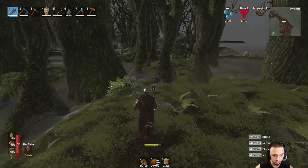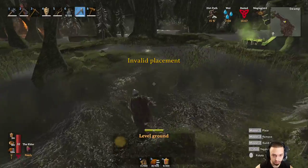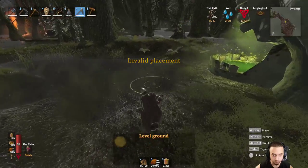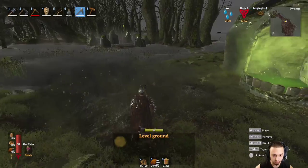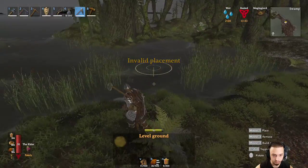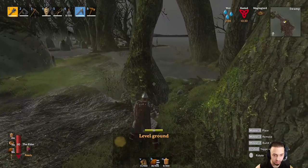You know what, we should come over here and get this set up so we can fight bone mass — maybe next episode. Get rid of all this water. We want to get as much gear and everything set up as we can for him so we can just rip him. Definitely make sure we don't get ripped. So I'm probably going to end up flattening this a little bit more and making some more land.